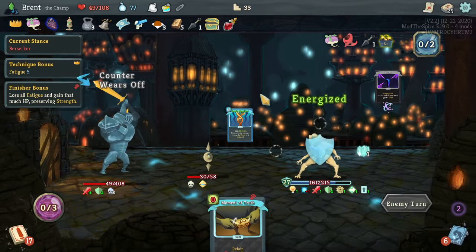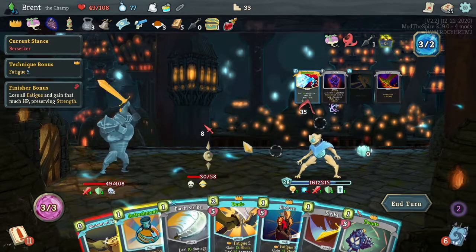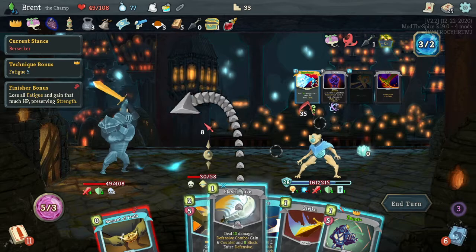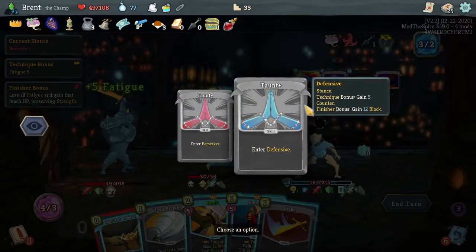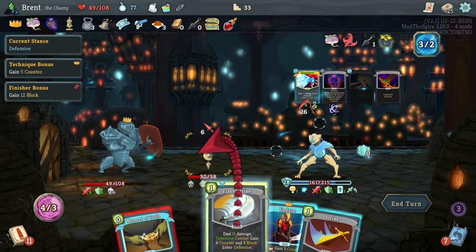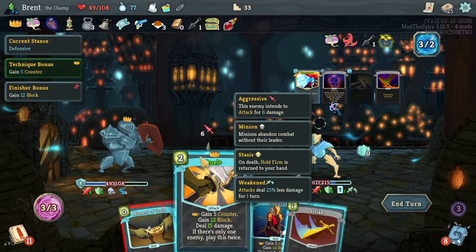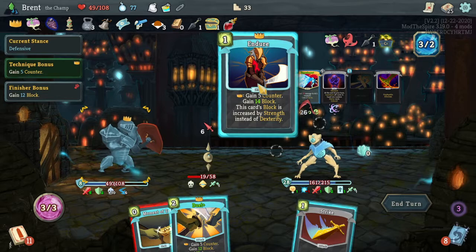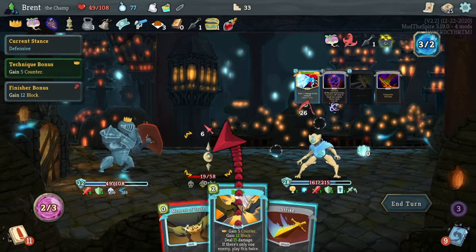Stay in Berserk here. 28 block - dang, you suck. This is going to be a good turn. What's energy? Flash strike is actually great here - actually, weakening you will be even better here. And going into defensive is going to be my play. Defensive combo, games encounter. I want you dead. I want to play this twice.